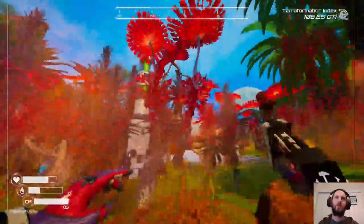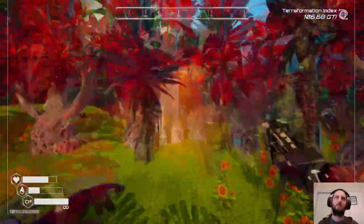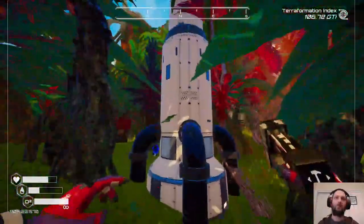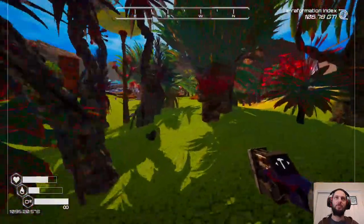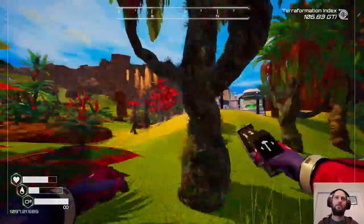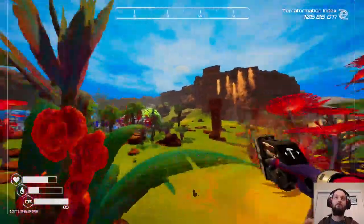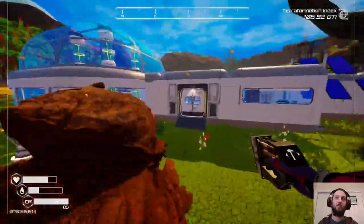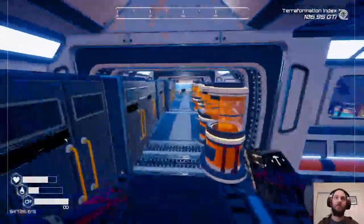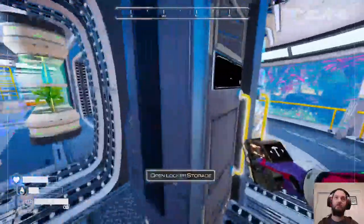Now we have these ugly red trees all over the place. If we want to min-max our oxygen, we've just got to replace everything with the rubiro trees. But I'm going to make a tactical decision that I don't want to do that — I'm going to stash these back in my base and not use them, because I don't like the idea of having just a monoculture of red trees.